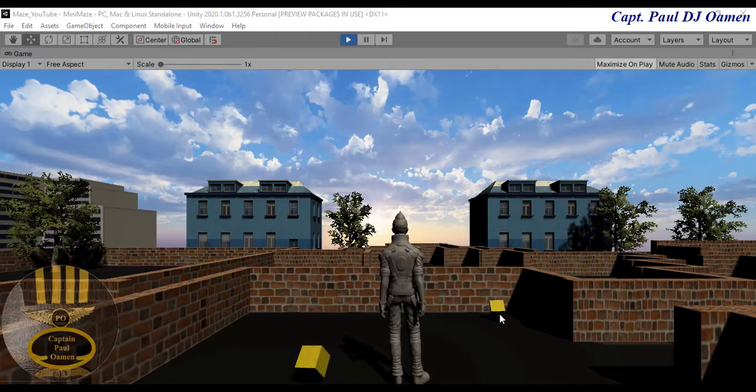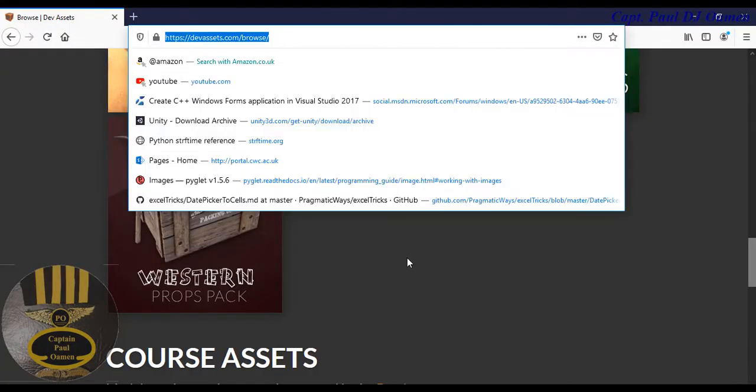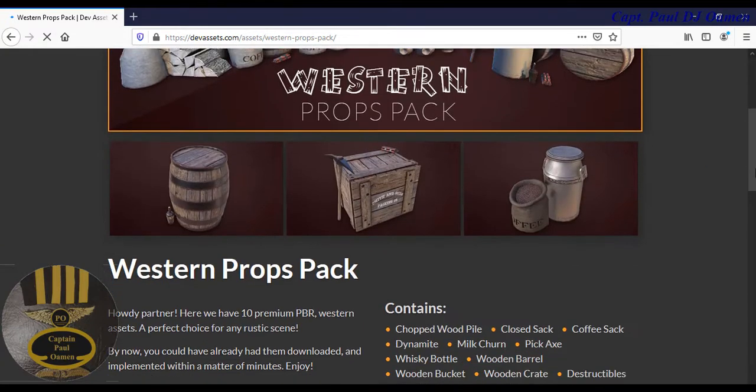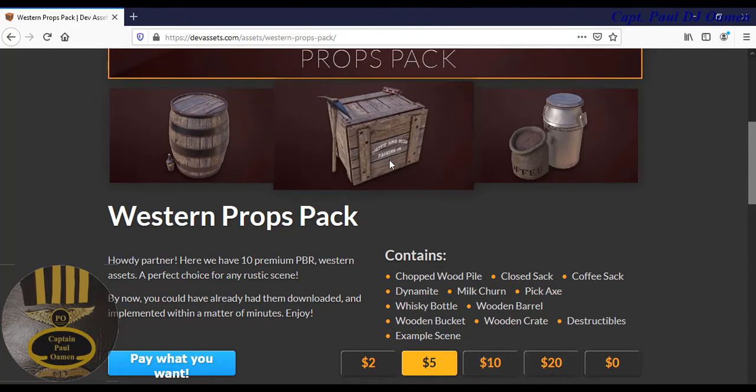To achieve this I'm going to go into this website called devassets.com — the link will be included in the description. The box I need is called the Western Pro Pack. Click on that, and of course you can always contribute to these guys — maybe offer something to them for their great work.